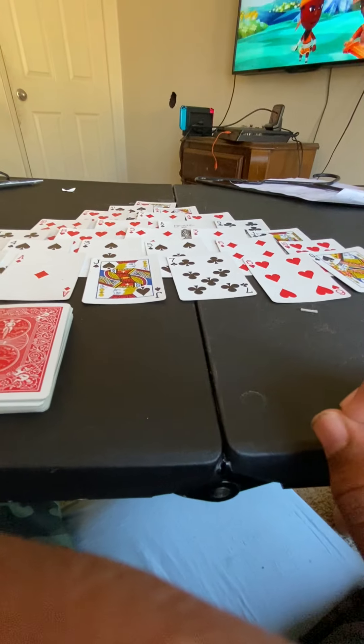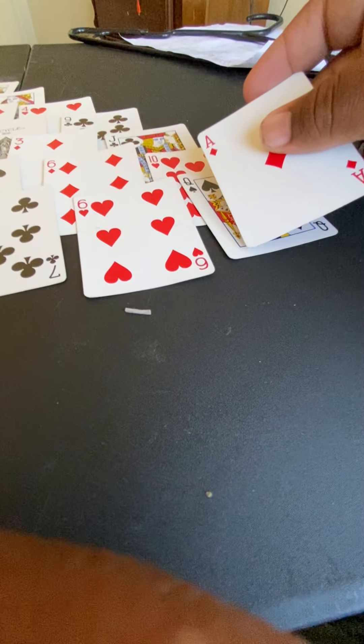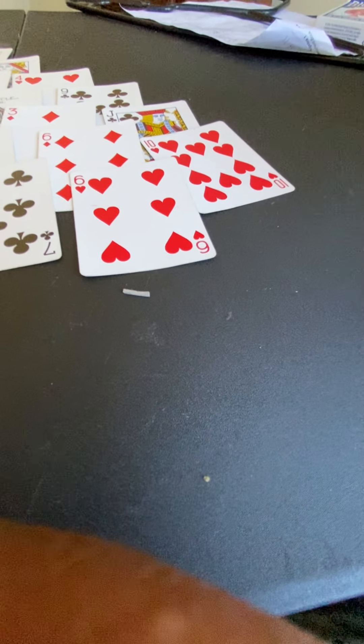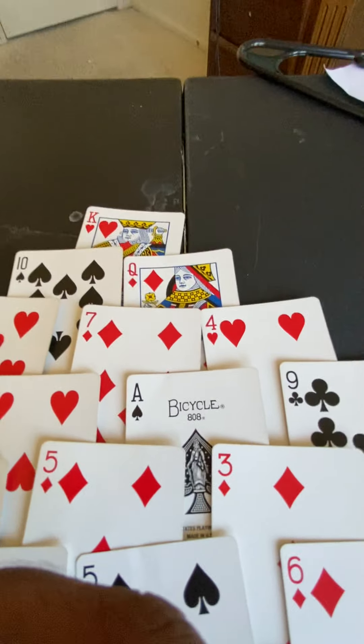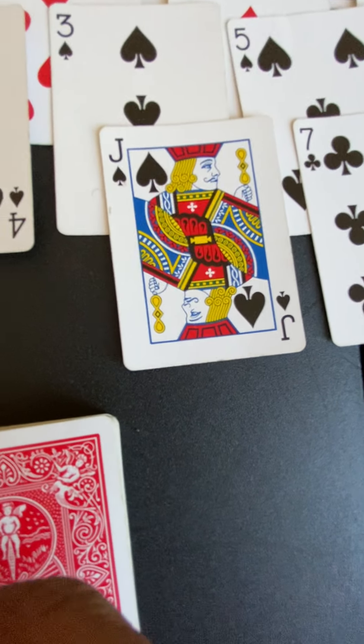What you do is find cards that add up to 13. For example, a queen and an ace add up to 13, because a queen is worth 12 and an ace is worth 1. A king is worth 13, so kings can always be removed on their own. Jacks are worth 11.